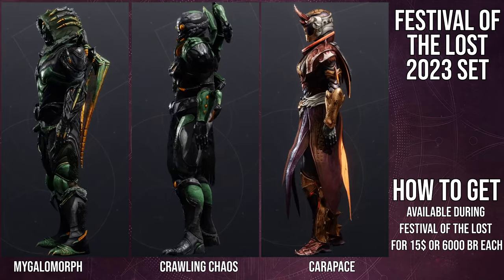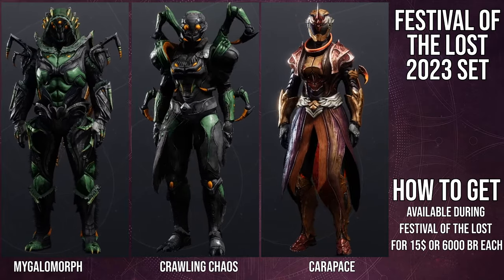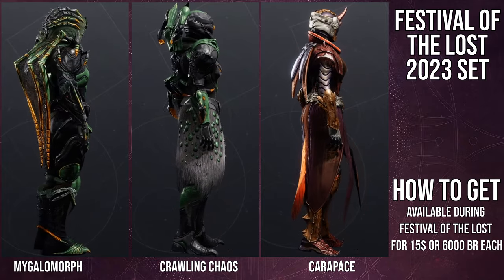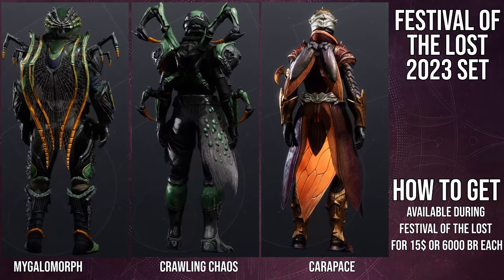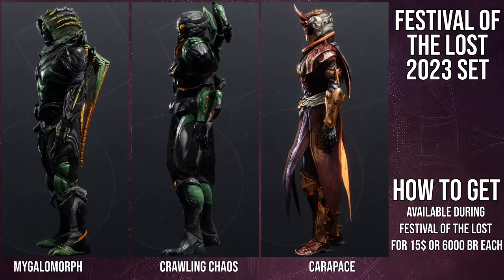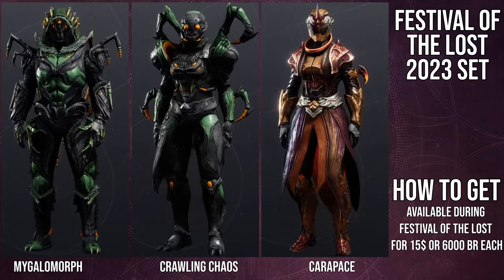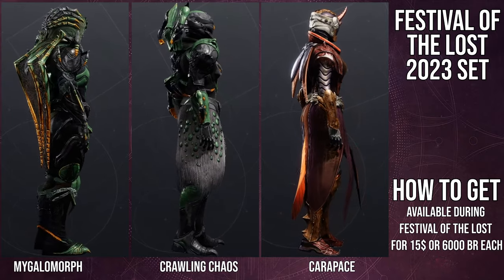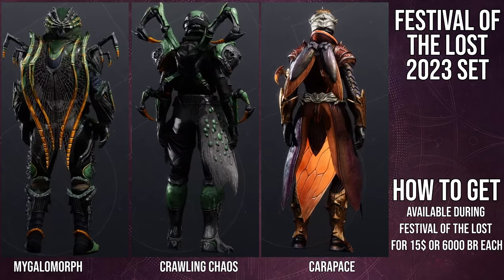I definitely think the boots, chest piece, and the cloak are probably the coolest pieces from this set. Not saying the helmet or the arms are not good — I like them — but for the arms, they just kind of look goofy, specifically the pauldrons. I think they just look like three fingers going down. And the helmet, while usable, it's just kind of one of those where I can use it, I just can't really care for it.